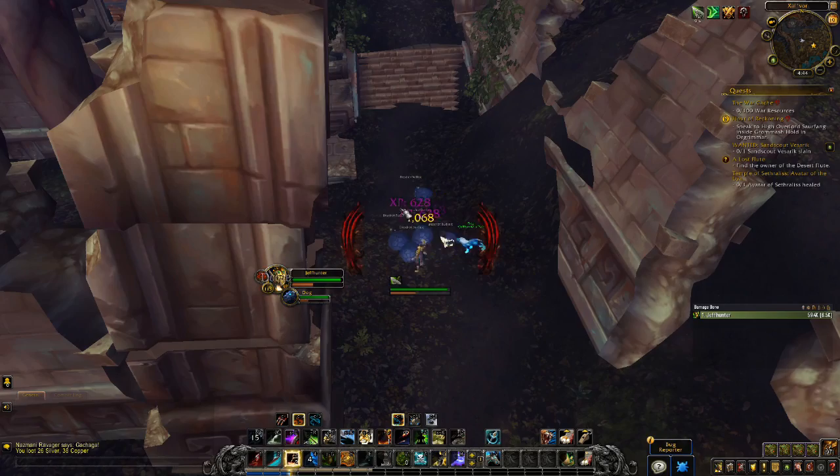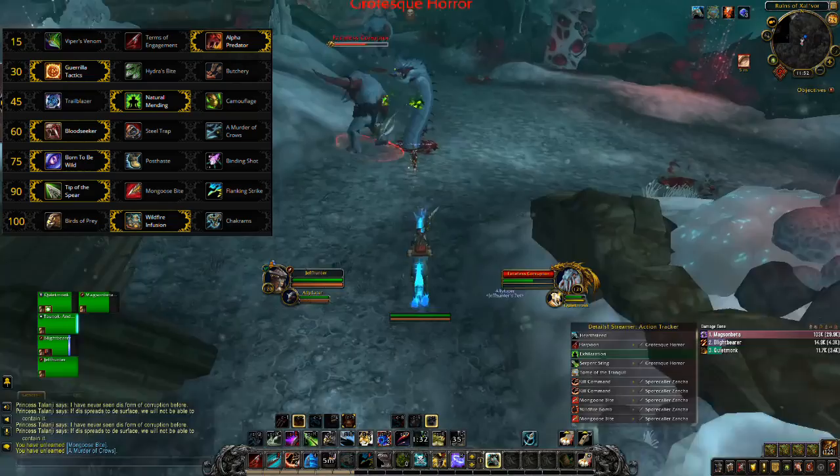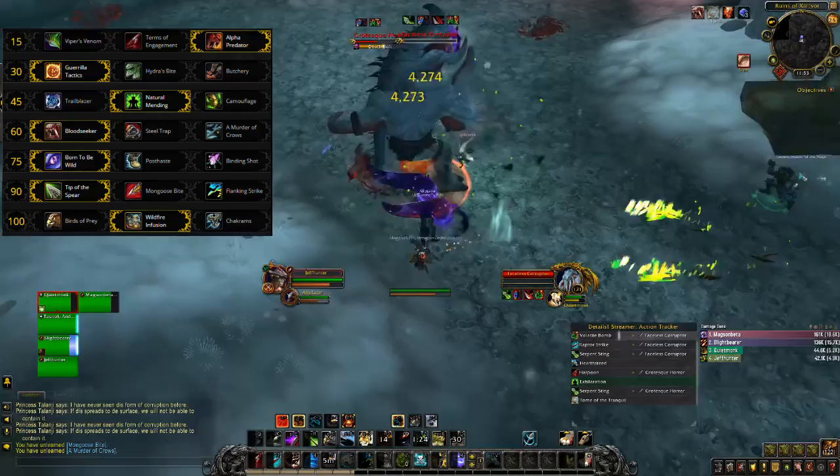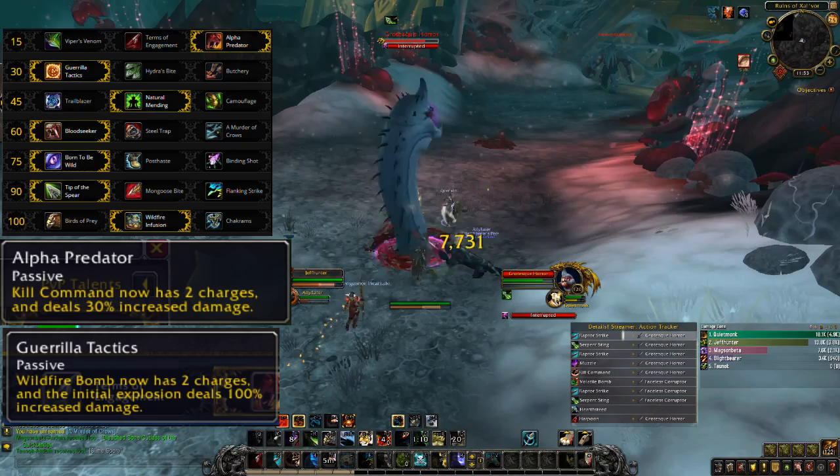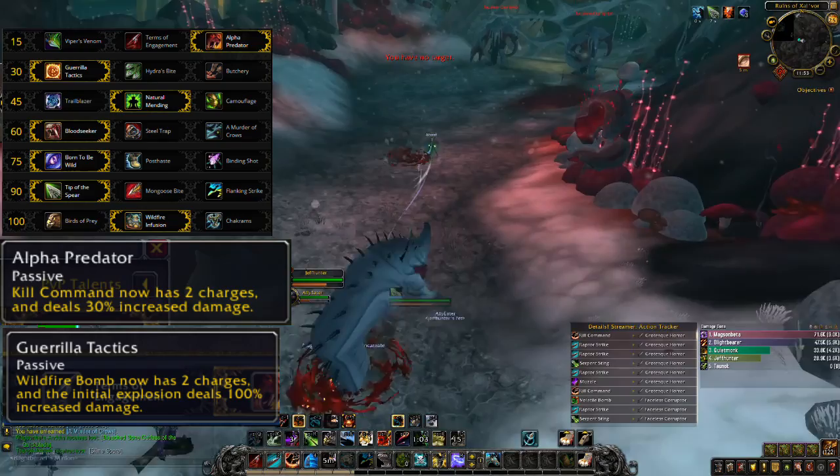The idea here is that we're taking a bunch of stuff that buffs abilities we already have. It also allows the hunter a bit of leeway in using their abilities right on cooldown, because Alpha Predator gives Kill Command an extra charge, while Guerrilla Tactics gives Wildfire Bomb an extra charge as well. For these reasons, this is a great build for someone who is just starting out as survival. In addition, both Bloodseeker and Tip of the Spear are easy to use, and both may well end up being the best choice on their respective tiers for raid content anyway.